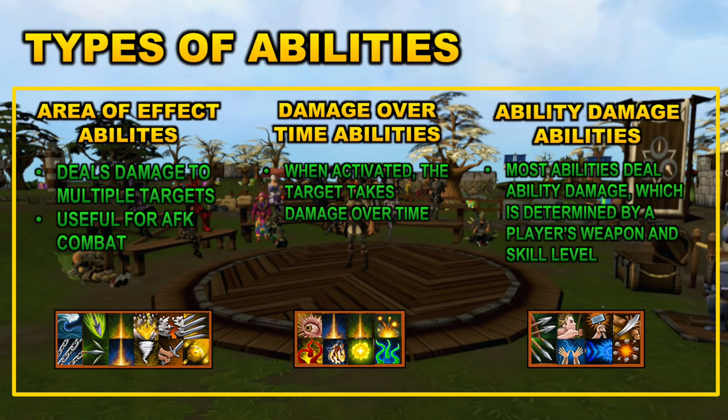The third type of ability effect I want to go over is ability damage abilities. These are essentially just abilities that deal additional damage. Most abilities deal ability damage, which is determined by the player's weapon and their skill level. So if you are using ranged and you use a ranged threshold ability like Snapshot, the damage you deal depends on the weapon you are using and also your ranged level. These abilities will deal extra damage when you use them and can be some of your more powerful abilities. All three ability tiers — basic, threshold, and ultimate — can have all of these effects.